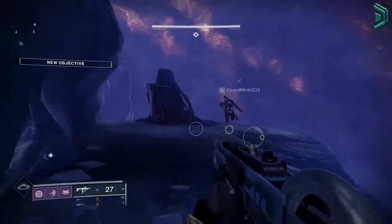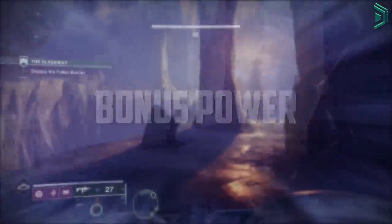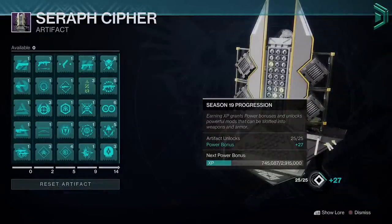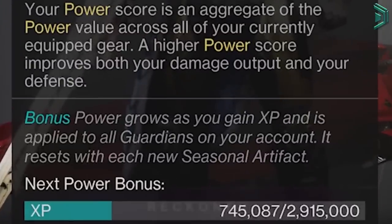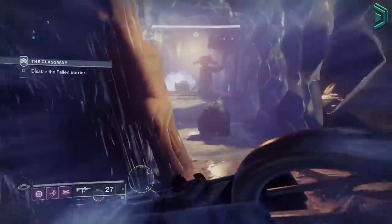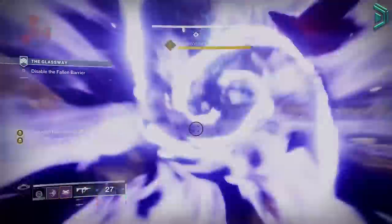As you level up with XP, you will also unlock bonus power. Bonus power works similarly to gear power except you get it from XP, but it's also temporary — it resets back to zero every new season. You can grow it infinitely with XP but the higher the number gets, the more XP you'll need to get another plus 1. For example, at around plus 27 you'll need around 2.9 million XP just to get that plus 1 bonus power, which is around 29 season pass ranks. The best way to grow bonus power fast is to do bounties and seasonal challenges.